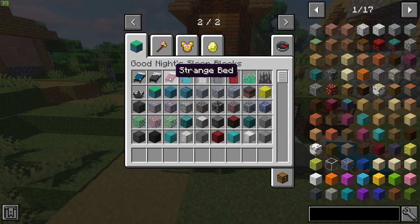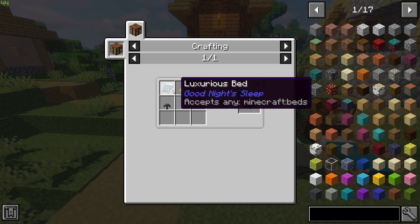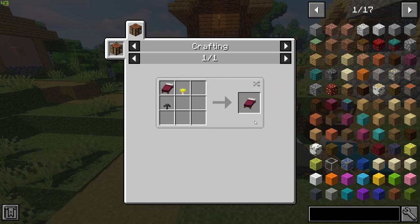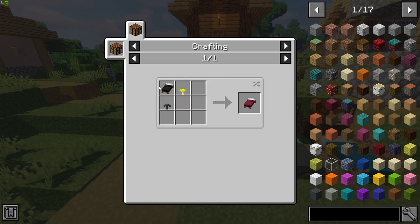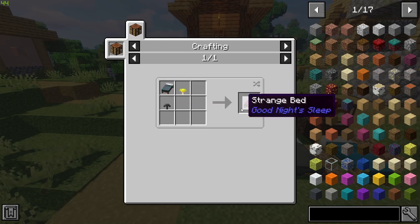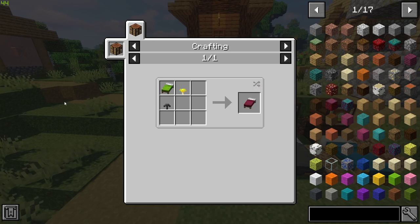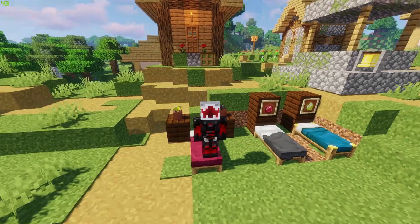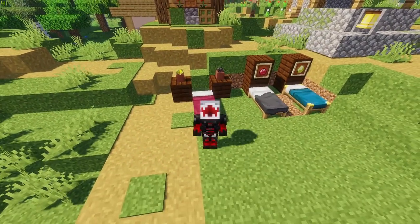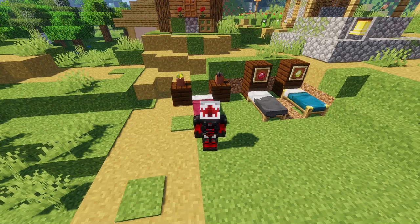It's probably best to head to the Nether to find these two mushrooms. Once you have them, you can craft the Strange Bed, which can be crafted out of any bed type — literally any color — and it will give you the Strange Bed. Once this bed has been made, all you have to do is sleep in it and it will whisk you away to one of the two dimensions.